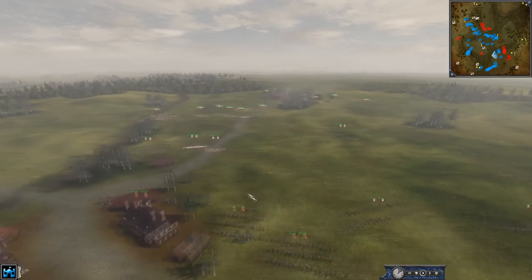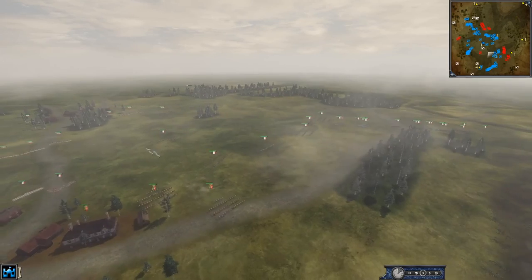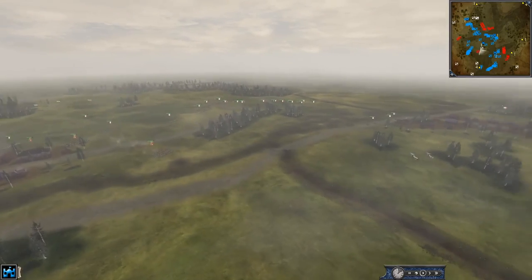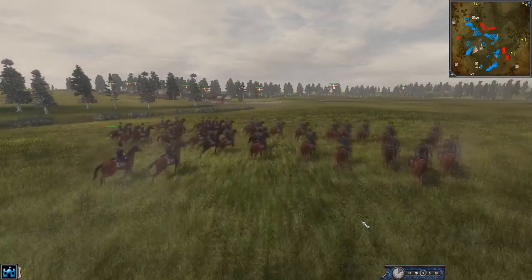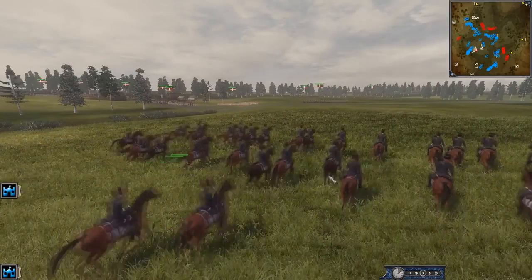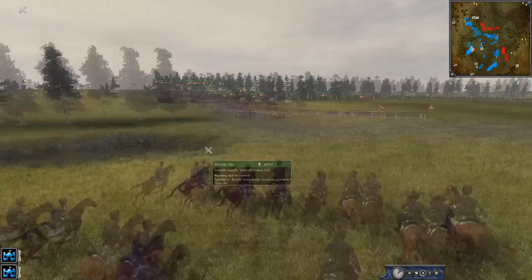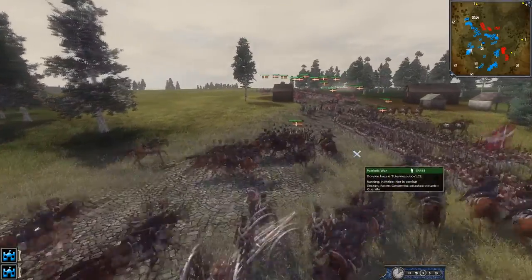Russia has some forces of CAV way deep in the lines, looking to hit maybe some cannon — some three-pounder. Denmark better watch out, they're not noticing it, and it's going to be a beautiful lightning strike as they hit this artillery. It was beautifully, masterfully struck — they are definitely going to take out this Denmark artillery.